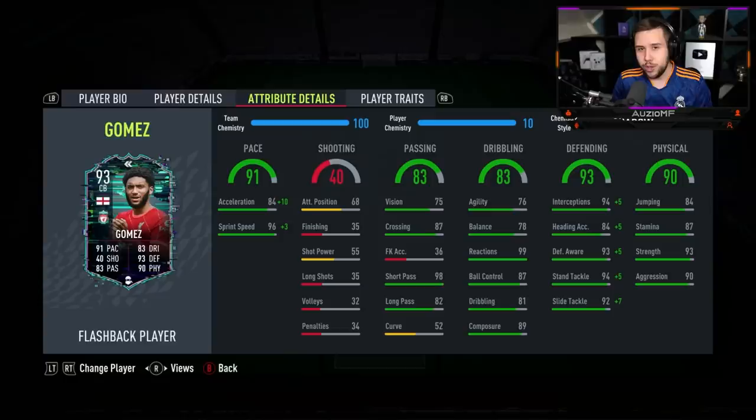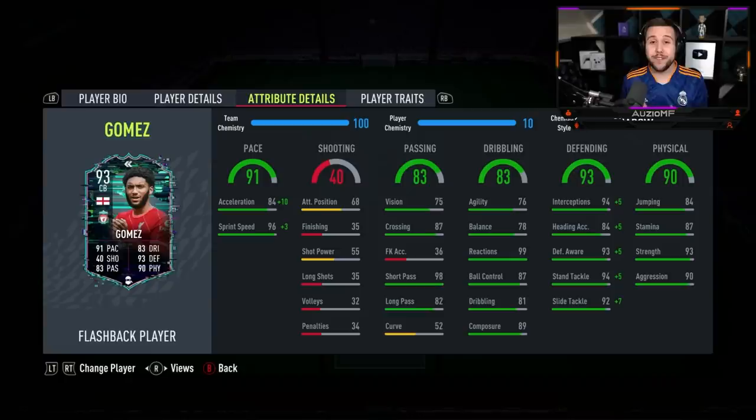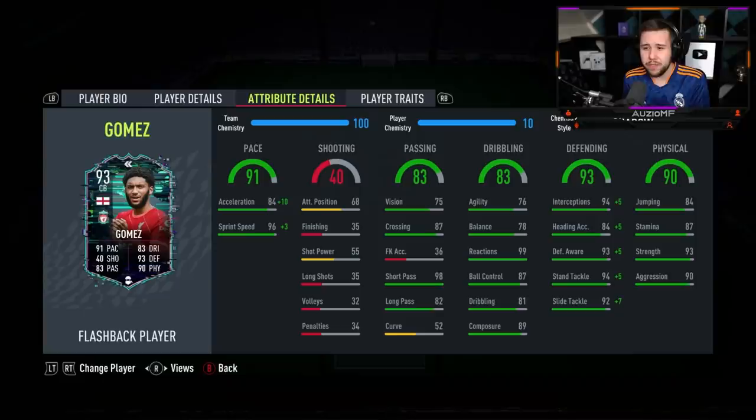His physicals — you saw him body off a certain individual; I won't mention his name, I don't want to embarrass him, but yeah, he got bodied. That 93 strength was beautiful — he was going up to players, holding them off and pushing them off the ball. You could definitely notice that 93 strength combined with 90 aggression.